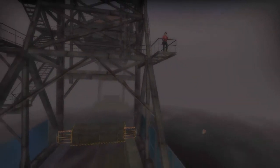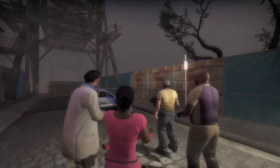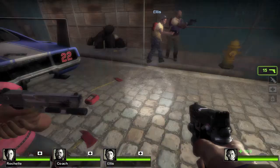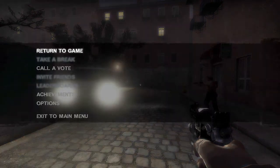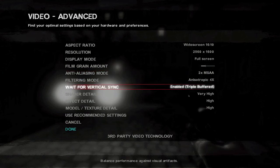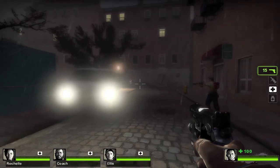In-game dialogue plays out as the level loads. Settings confirmed: 2560 by 1600 resolution, maxed out, running on my 8-core Mac Pro natively in Mac OS via OpenGL. This is Left 4 Dead 2 running smoothly at maximum settings on Steam for Mac.